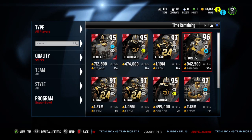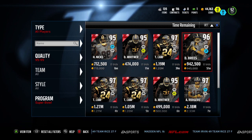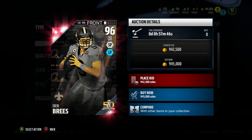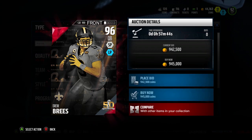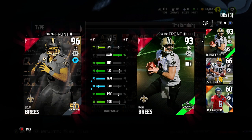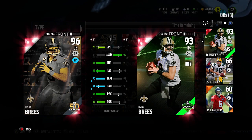What is going on guys, today some insanely good new cards dropped for the Super Bowl promo for Madden 16, and the card I'm most excited about is this 96 Drew Brees. We actually have the 93 version of Brees that we can compare him with, and as you can see the 96 version blows him out of the water.